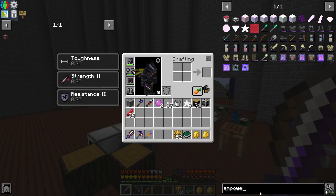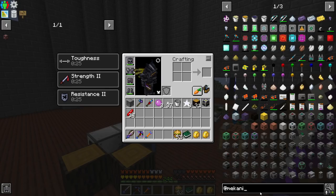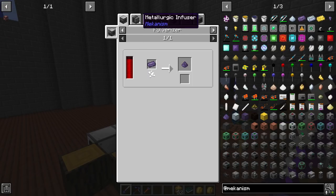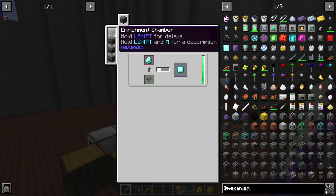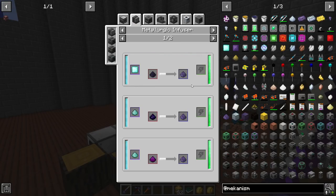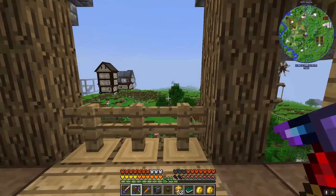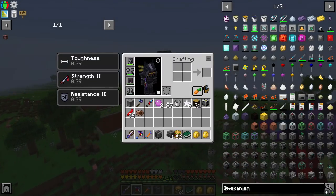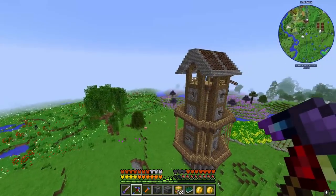Now that we've got that, the next thing I want to do is turn our attention over to Mekanism. I want to get some refined obsidian - metallurgic infuser with diamond and compressed diamond. Did we ever get an enrichment chamber? I need to check, because if we didn't I want to go ahead and get one since we're going to need it today anyway. Let me grab our metallurgic infuser, compressor, and enrichment chamber.